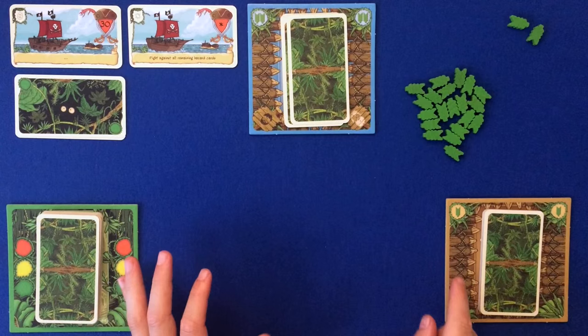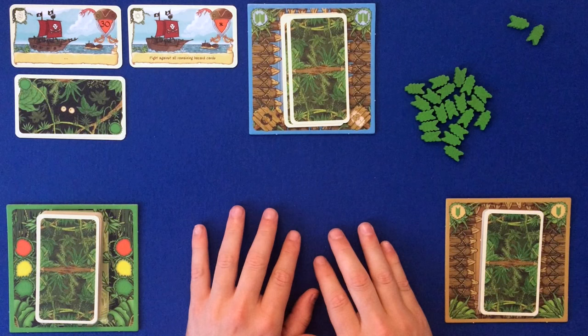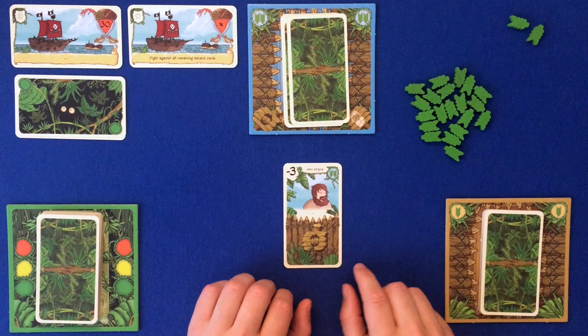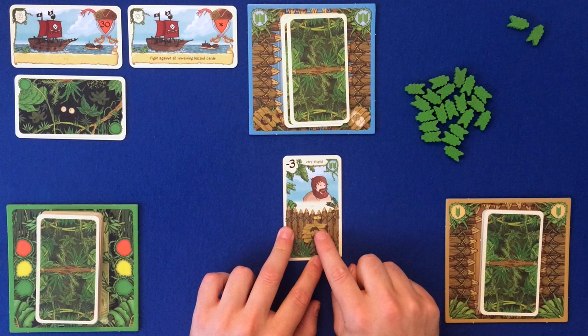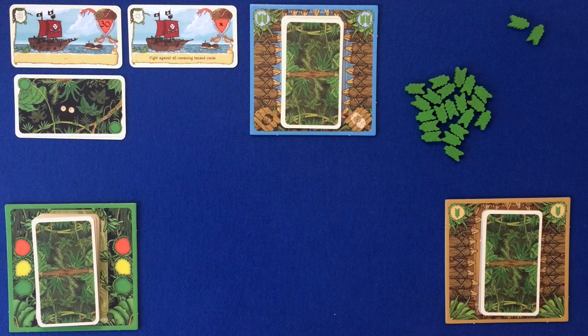How does it work? Set up here we have three piles of cards, a phase indicator, two pirates selected at random at the start of the game, 20 life tokens, and two in reserve. I've set up an easy game, which isn't actually that easy. It recommends you take out the most difficult aging card - you can tell it's an aging card because it has a beard and hair at the bottom, and two life points at the top.